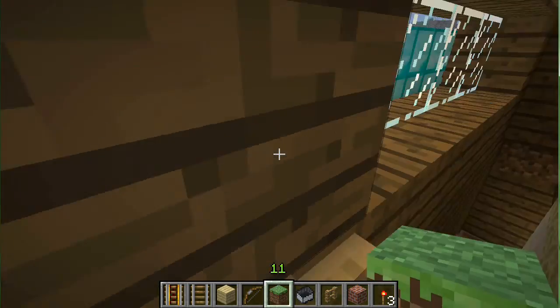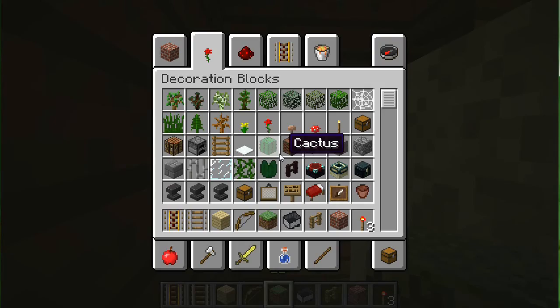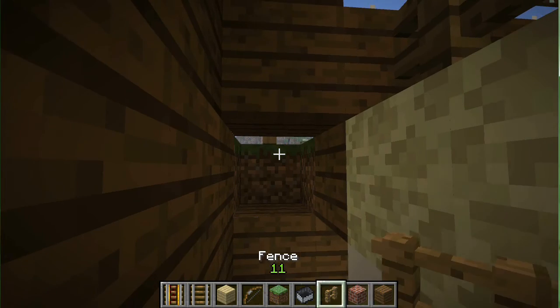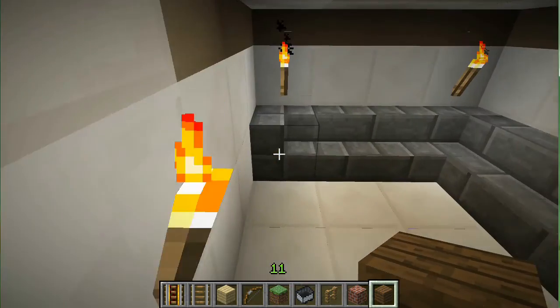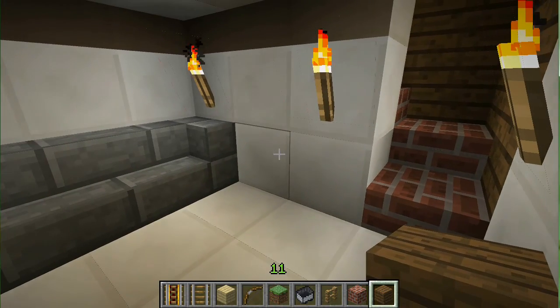Right down here — one of these days this is gonna be a city. Right here is where you stay if there's a zombie eclipse or anything happens, like the monsters raid the house.